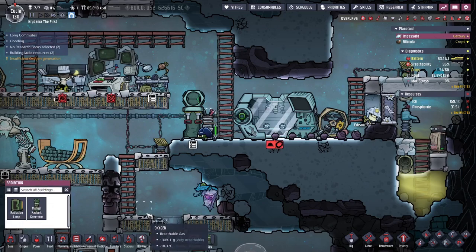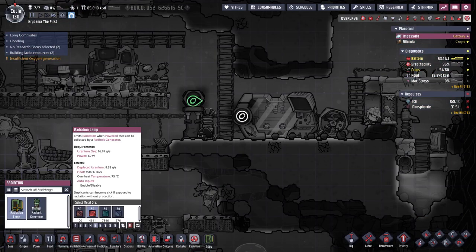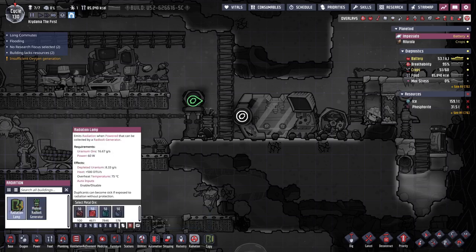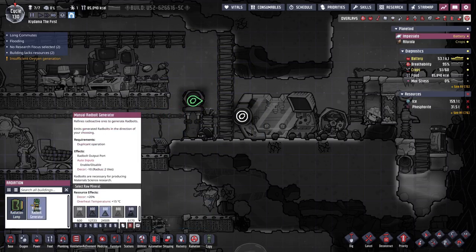Wait — emits radiation when powered, that can be collected by a rad bolt generator. But this IS a rad bolt generator. So there's some other form of rad bolt generator that probably collects ambient radiation.